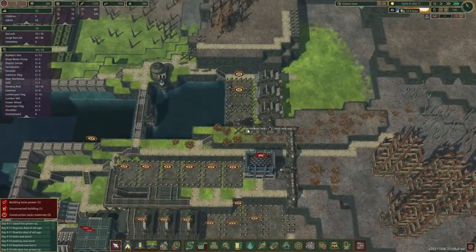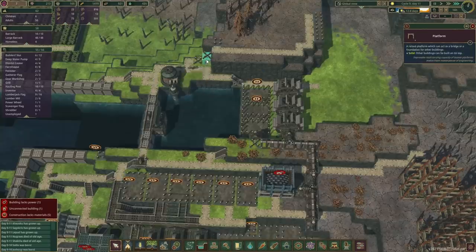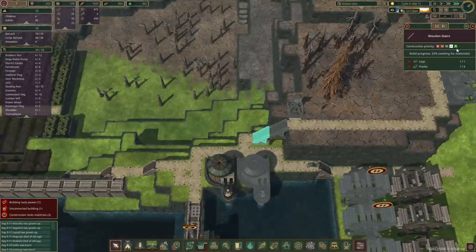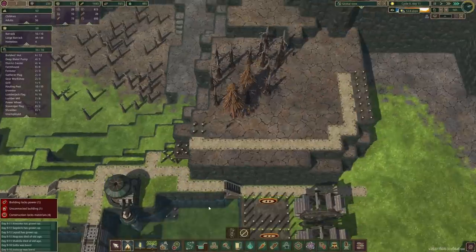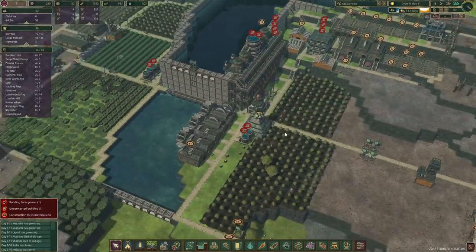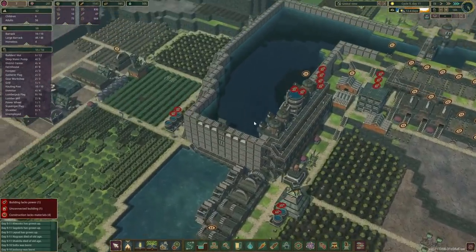Another water wheel is going in. We've received some planks — just a little bit more. You know what, let's just do it. And then I'd like to get rid of those trees up here. 12.5 days — that is not bad. We've got a thousand logs in store. So I'm thinking maybe we'll take another beaver out. Food-wise, carrots are starting to improve.